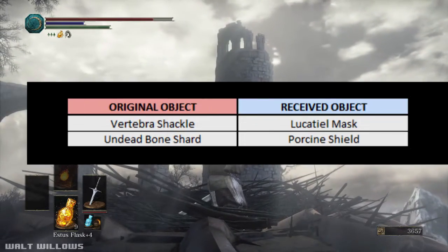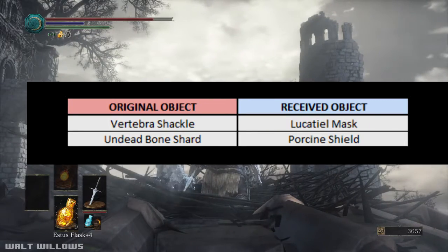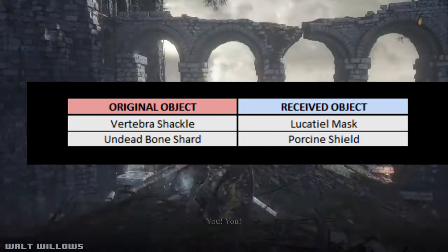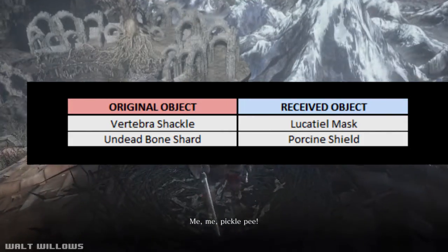These are extra armor pieces you can get by trading stuff here as well. If you give the Vertebra Shackle, you will get the Lucatiel Mask. And if you give the Undead Bone Shard, you will get the Porcine Shield.